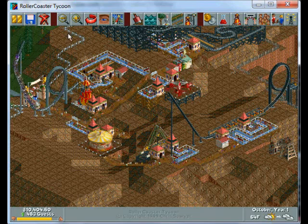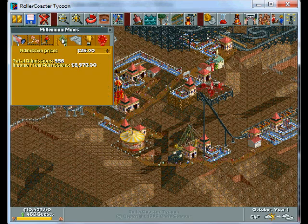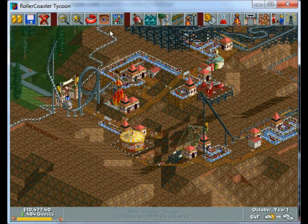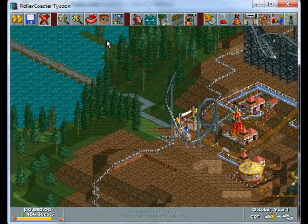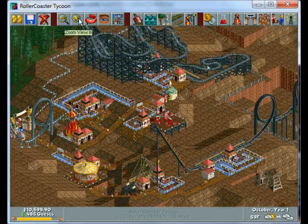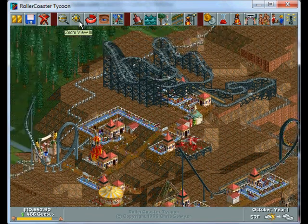Alright, hey everybody, we're back, October year 1. As far as the objective goes, I'm only at about 500 guests and it's almost the end of year 1, so I need to have 800 by year 3, and I have a feeling that'll be tough for me. I just am not getting many guests to this park. Maybe that's part of the challenge. I've tried to build lots of roller coasters to try to attract guests, and so far it's working out okay, but I guess time will just kind of tell.